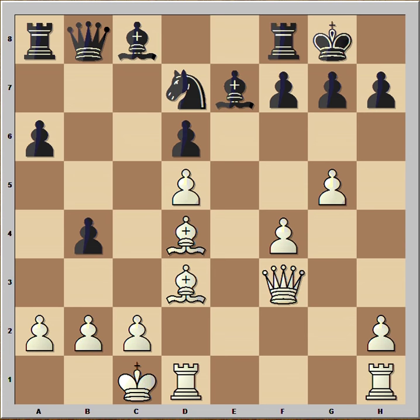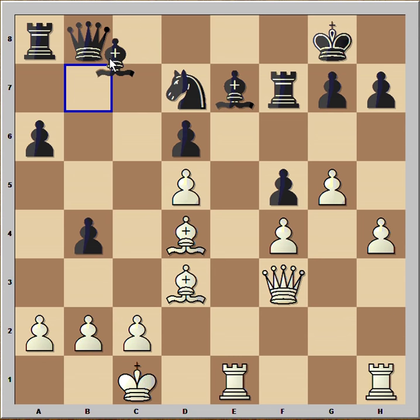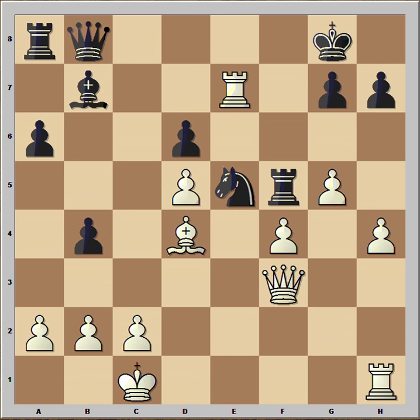f5 was played. Now rook from d to e1, rook to f7, h4, bishop to b7 — another surprise — bishop takes pawn, rook takes bishop, rook takes on e7. Then knight to e5 attacking the queen. The pawn is pinned — can't take it because if pawn takes, rook takes queen.